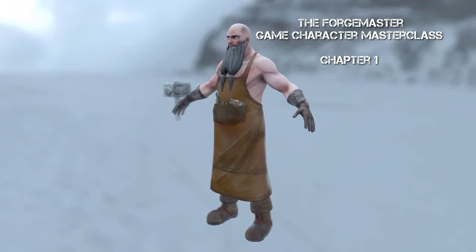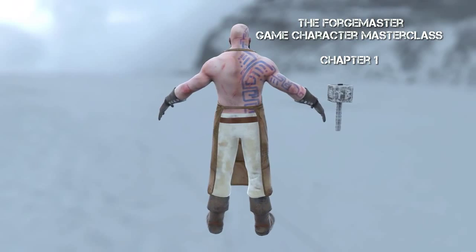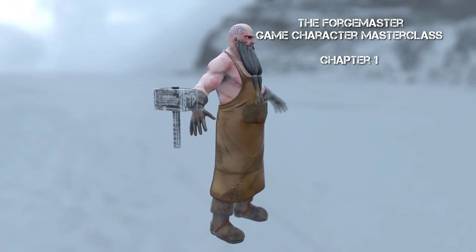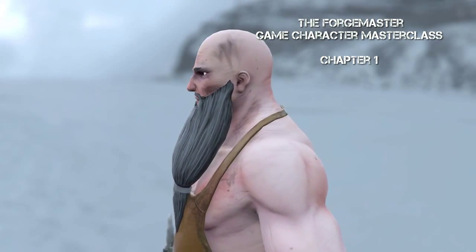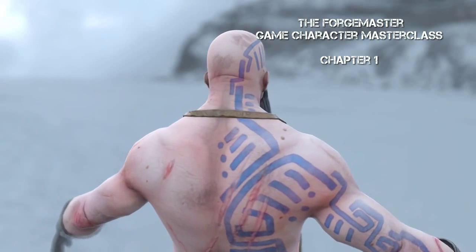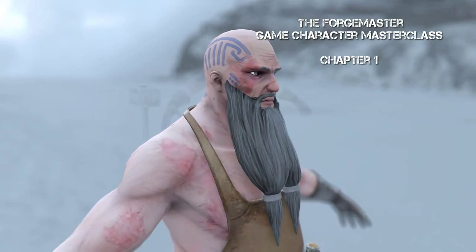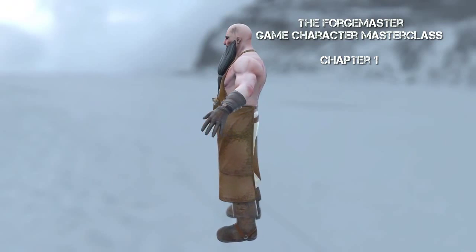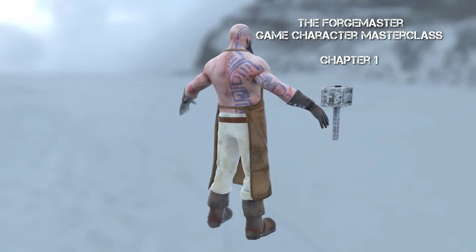In this workshop we're going to be going through everything from start to finish in real time. It's going to start off with the concepting stage, move through to the base modelling, go through accessories, detailing, creating low res, UV mapping, texture baking, setting up materials, taking it through to Unity and Marmoset to get some nice renders and turntables done. We're going to go through the entire process of creating a game character. So strap in, it's going to be a long ride.